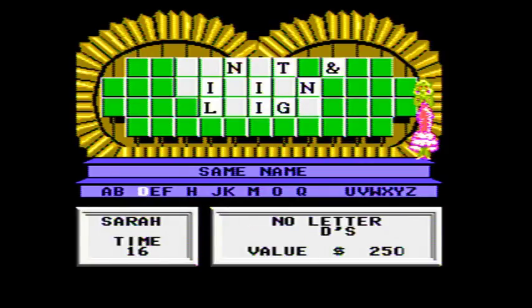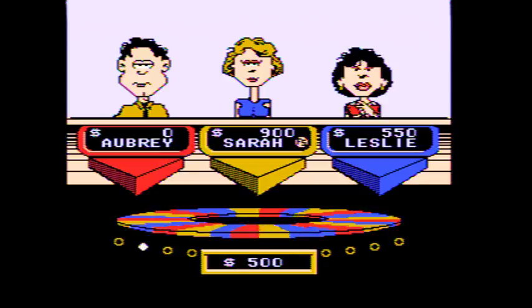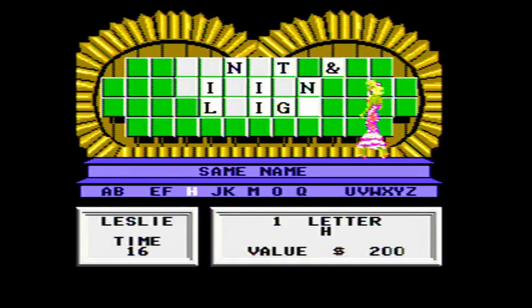$250. No D, but you still have your free spin. Don't want to use it. Okay. Luckily at $550 she's going to spin. $200. There's an H up there — yeah, one. You're up to $750, now what?